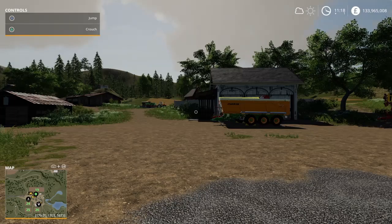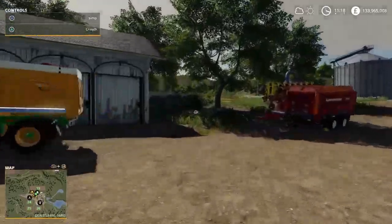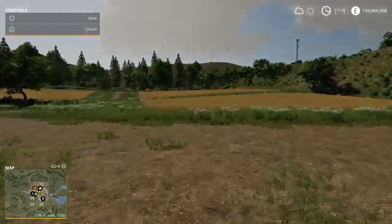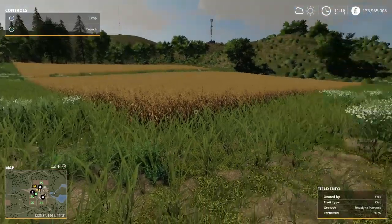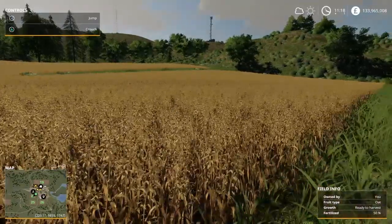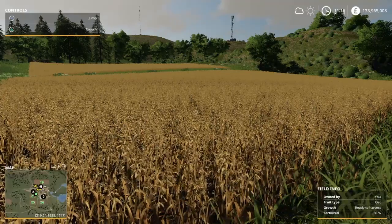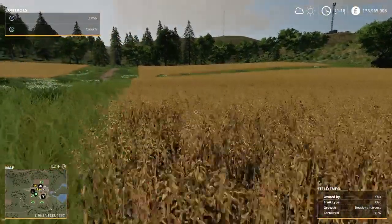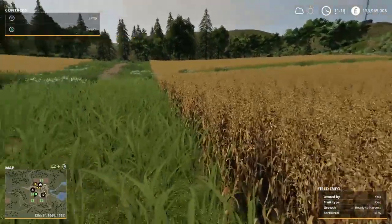Those crops are now ready to harvest. What we're going to do is run up to the fields - because we run everywhere in Farming Simulator - and show you the crops. Here we are, these are the three fields and the one behind the house. If you come over and walk on or next to the field it actually tells us in the bottom right-hand corner: it's my field, it's oats, and it's ready to harvest.